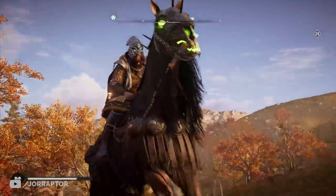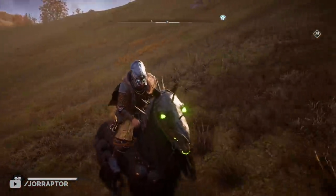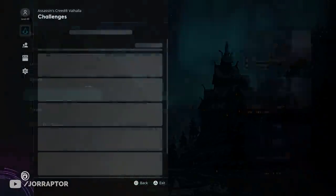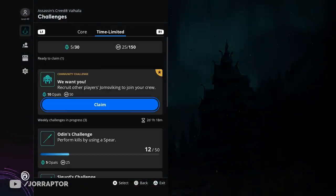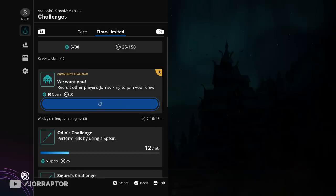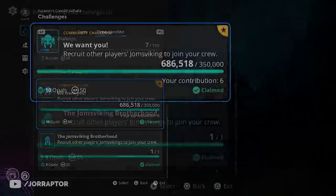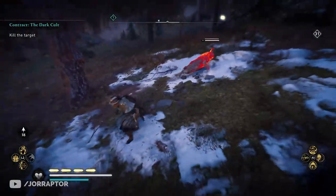I want to thank everyone who helped reach the community goal — you can already go to the Ubisoft Connect section of the game and claim the 10 opal there because we already completed it. We're almost double the amount needed, so it might be fun to try and complete these goals together. This one was pretty easy, but maybe we can try the others as well.